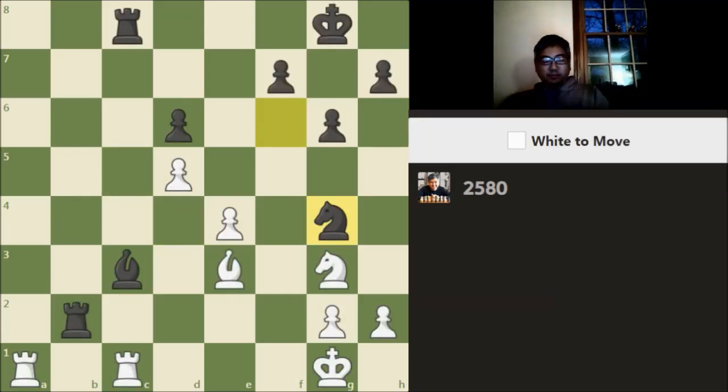Let's go to the next problem. Here it's white to play. Material is even. Let's see — the first thing I notice here is we have this bishop under threat by this knight. This bishop is under threat by the rook. We've got some back rank action happening here. Two thoughts I had.